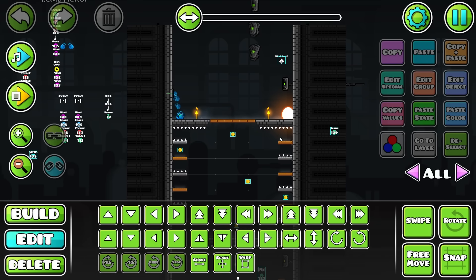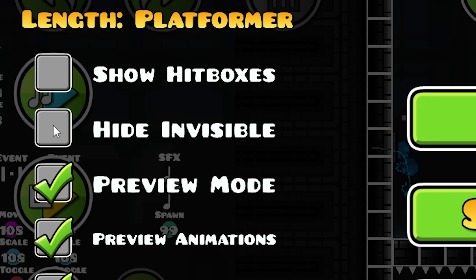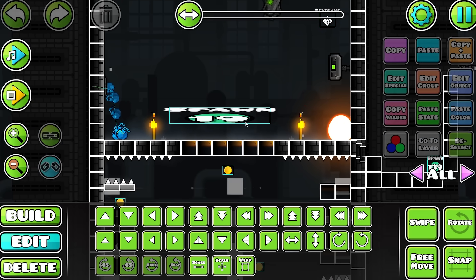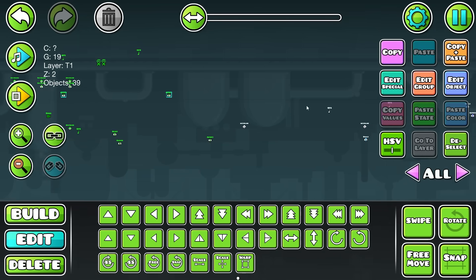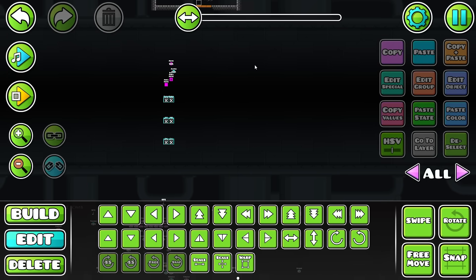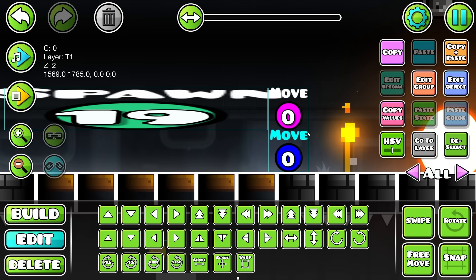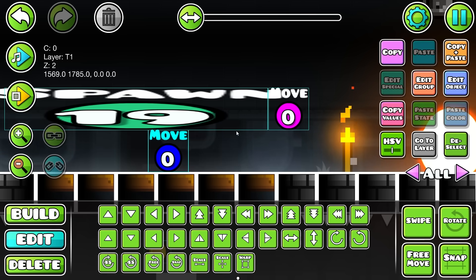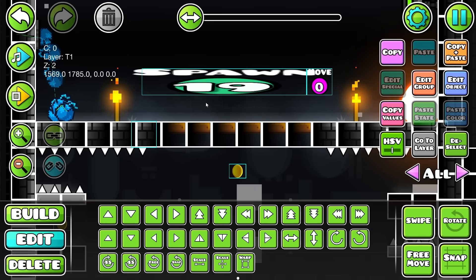Spawn 19 — this basically starts this whole cutscene sequence. The whole cutscene basically starts. This is the hitbox for the robot, so it doesn't touch at all with the trigger, which means if we can barely land here without going too much to the top, we can skip this trigger.